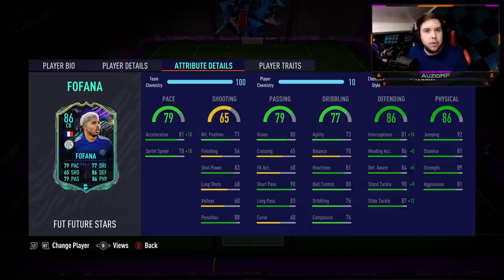Defending ability: 91 interceptions, 91 heading accuracy, 89 defensive awareness, 99 standing tackling with a 99 slide tackling as well. When it comes down to physicals, he has got 92 jumping for a 6 foot 3 player — really impressive. He's got 81 stamina, 89 strength with 81 aggression as well.